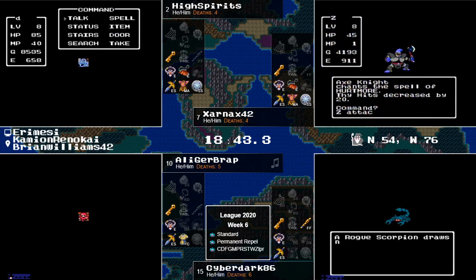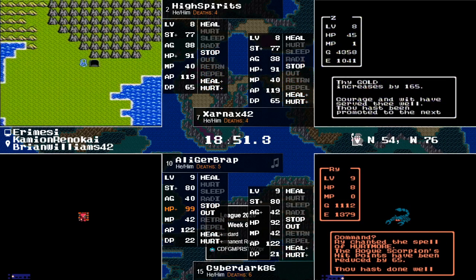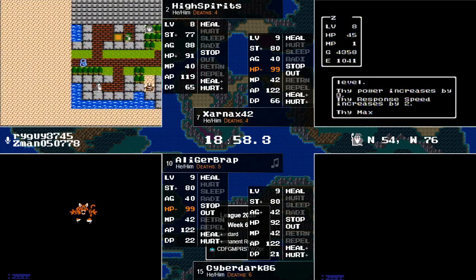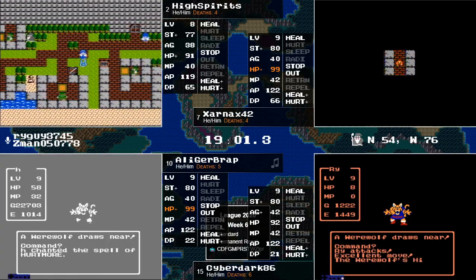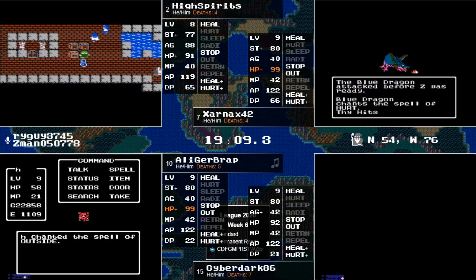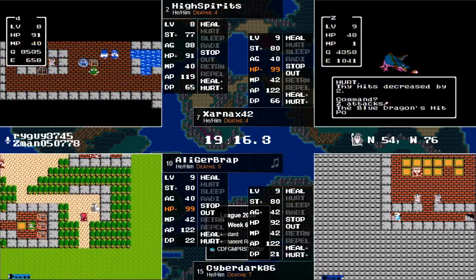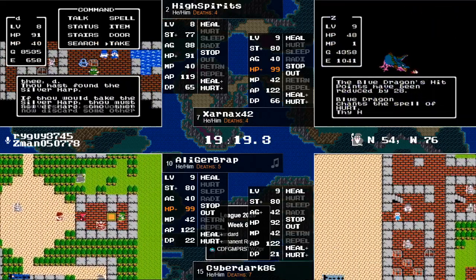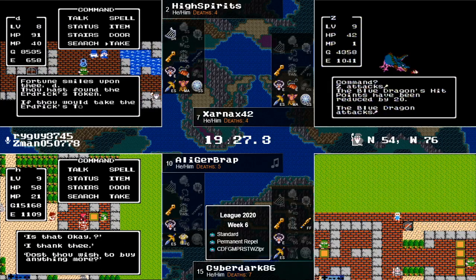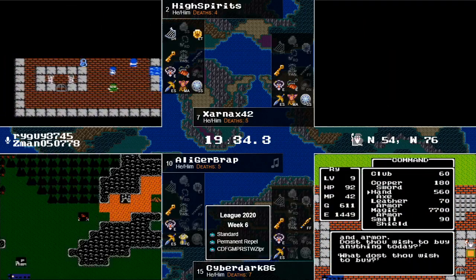Looks like Elgibrap is doing a fairy water grind on whatever chest he was in — maybe trying to go for the fairy water Dragon Lord strats. High Spirits finding the jerk cave, and a cute little mountain town. It's Garenham! Speaking of questing, some of our questing stuff could be back behind here — there's a cave in the back. Zarnax is grinding on the blue dragon in the Swamp Cave. High Spirits finding — hey look — there's two of our items: Harp and Token.